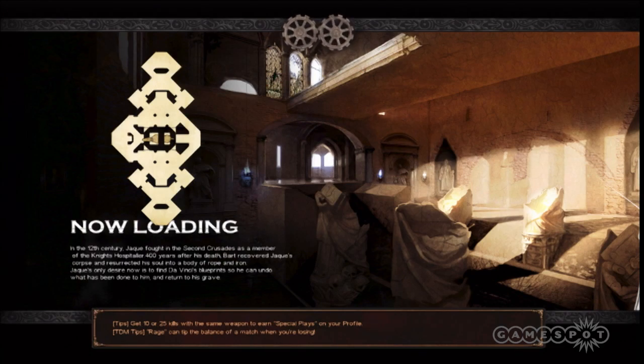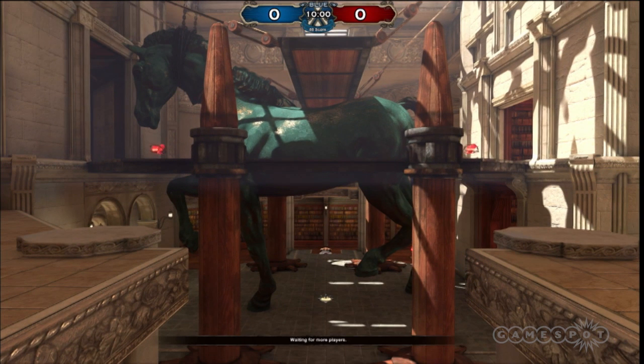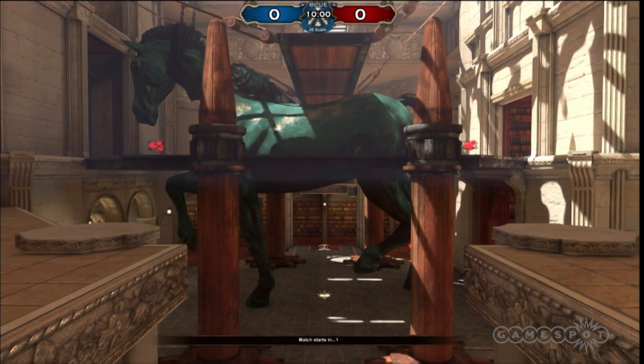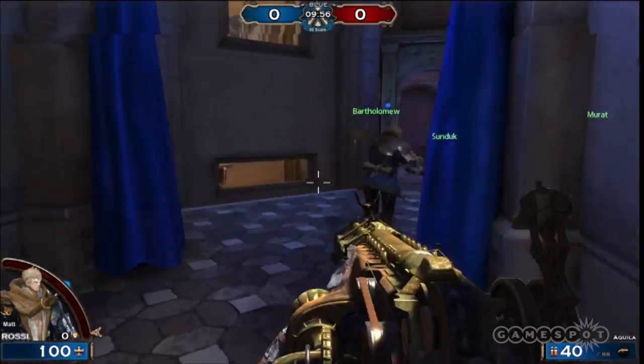We're jumping into a match now, but Matt is going to be shooting bots. The game is obviously multiplayer, but there's also a bot mode for people to practice against and get their feet wet. Now we're jumping into what is apparently a library with a giant horse inside.